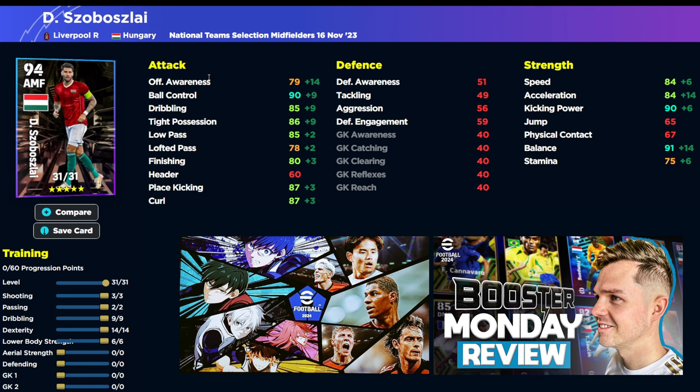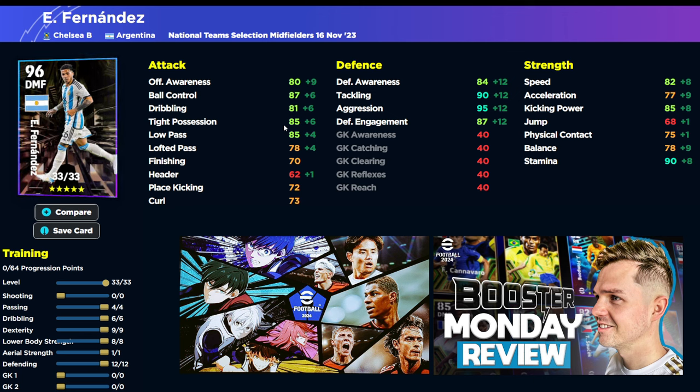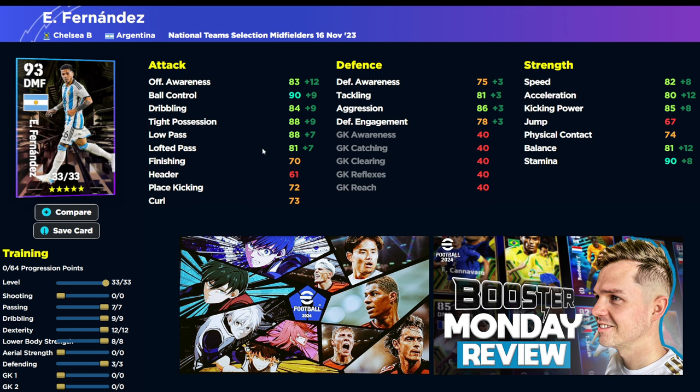We also have another build here for a similar attacking midfielder — the Liverpool man — who is a bit of a unique card because of his height and has a lot to like about him. We've already talked about the skills you're going to give him. That is the build we got there: 3, 2, 9, 14, 6. Then Fernandes — we have two builds. The first is a defensive build: 12 into defending, 4 passing, 6 dribbling, 9 dexterity, 8 lower body, and 1 into aerial strength. The attacking build has 7 into passing, 9 into dribbling, 12 into dex, and 8 into lower body with 3 into defending. That is the card build I think I would go for.